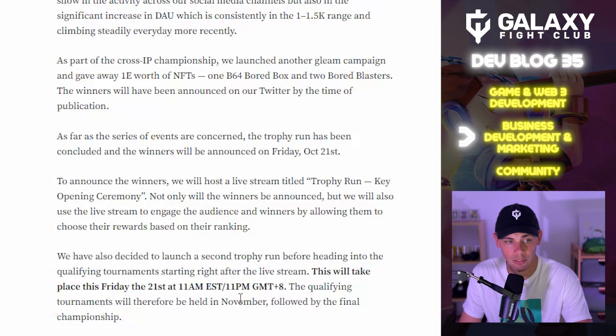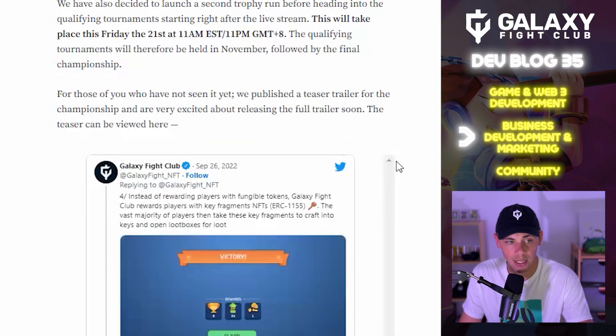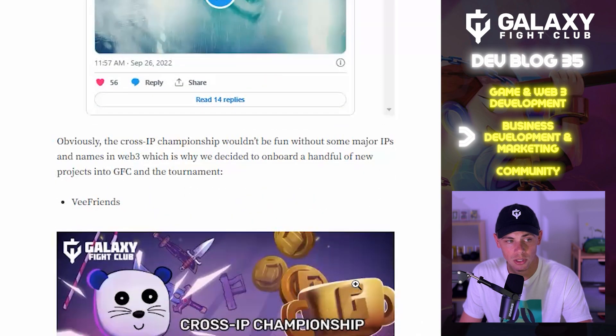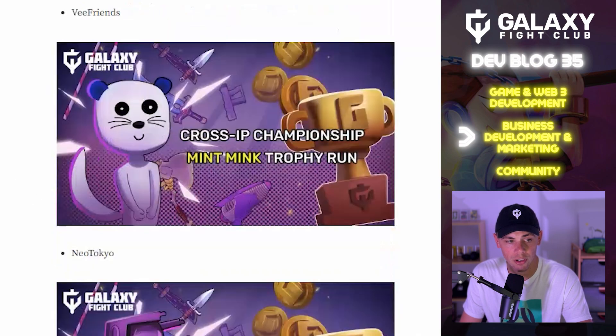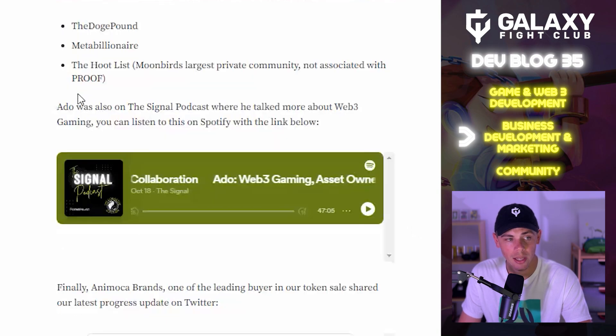The qualifying tournaments will be held in November, followed by the final championship. We published a teaser trailer for the championship and are excited to release the full trailer soon. The cross-IP championship features major Web3 IPs including VFriends, Mint Mink, Trophy Run, Neo Tokyo, Lost Realms, The Doge Pound, Meta Billionaire, and The Hoot List — Moonbird's largest private community.